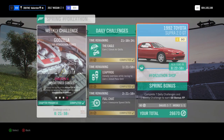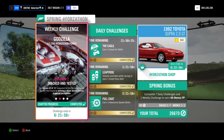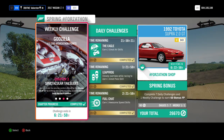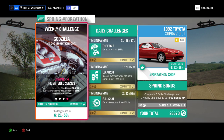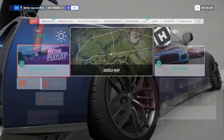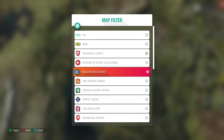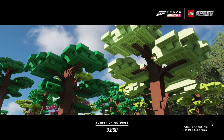For the Forzathon we need to own and drive the 2017 Nissan GT-R, win a road series on the Goliath, get three drift tap skill combos, and three daredevil skills. Let's go to the Goliath — I have a blueprint for that.